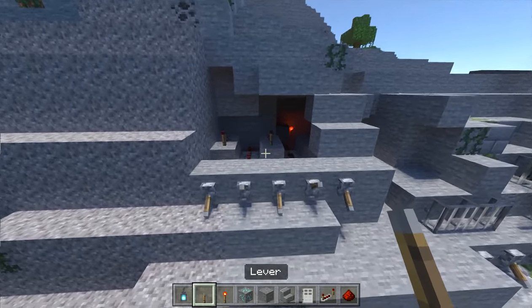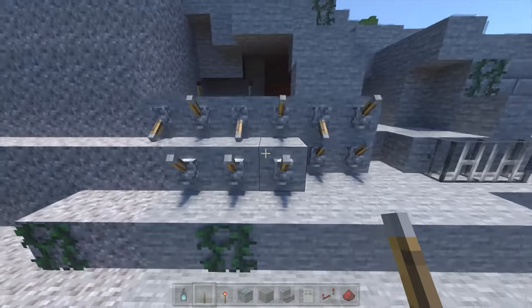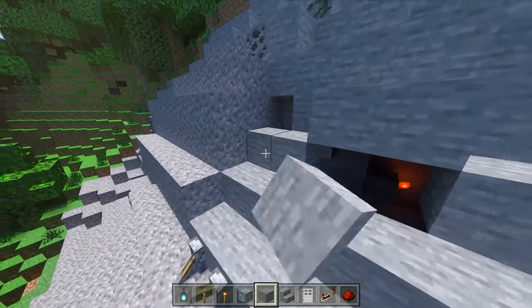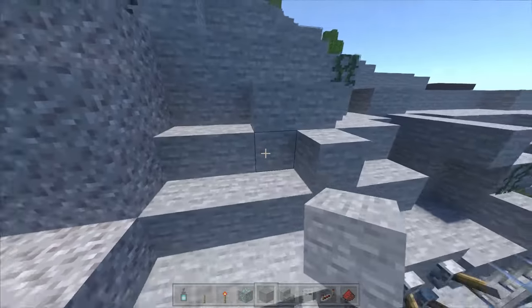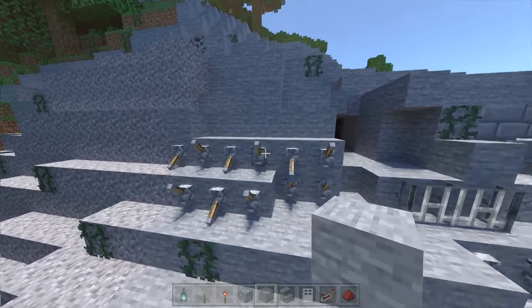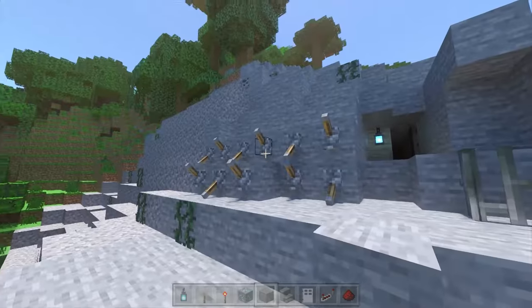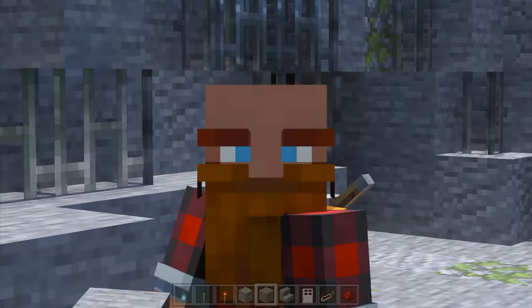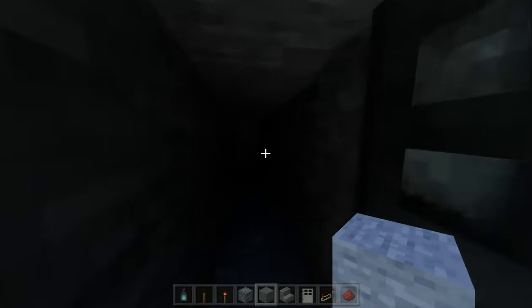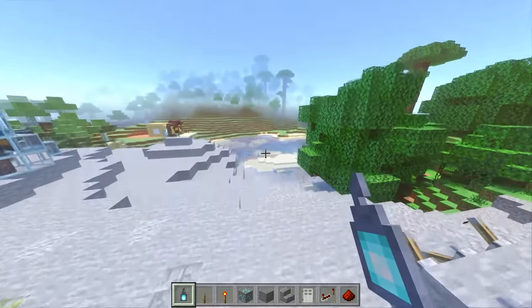One of my favorite tricks to add complexity is to just add extra levers, because nobody knows which levers are actually hooked up and which levers aren't. They might be able to guess but they don't actually know unless they cheat. So feel free to throw a couple of levers all the way around — now it's going to be really hard to figure out the correct combination because some of these don't do anything. Of course, once you have this many levers you're going to need to remember your own combination so that you don't lock yourself out of all your valuables. But there you go — there's a pretty easy way to get some lever combination locks in there and hopefully keep those pesky people out of your important stuff.